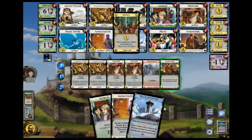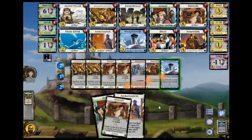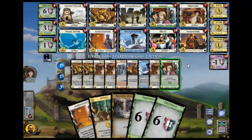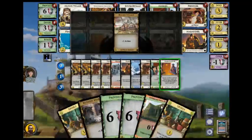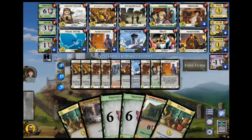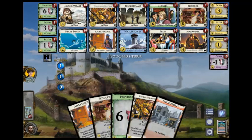Necropolis again — just get more draw this way. I don't want that. Let's draw through the rest. The Ruined Market can actually be useful later on. Might keep that because it can give me double Peddlers or extra Peddlers or whatever.